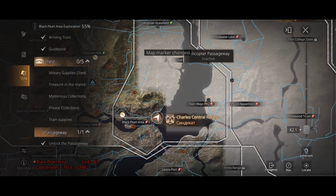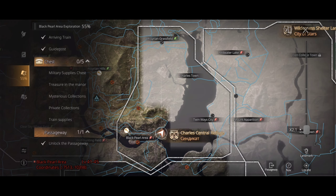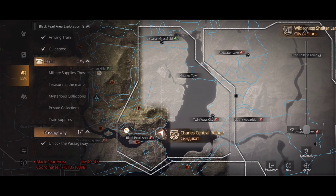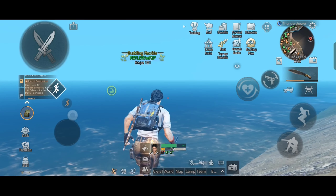Currently we are in the Black Pearl area map and I have completed the photoclock-in quests here. Now I have to go to the Twinways City map, but the helicopter entry is locked for me because I'm low level. No problem though — we can manually unlock all the maps by driving our motorcycle from one map to another. In this case we have to pass a big river to get to the map, so we're gonna swim across.